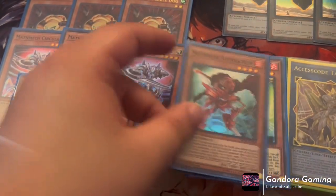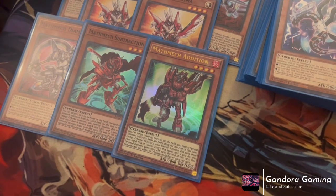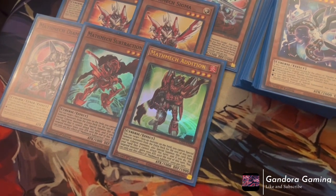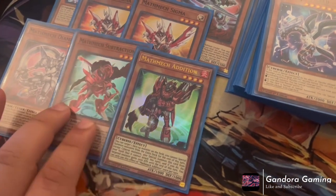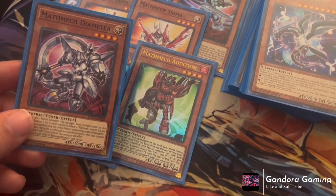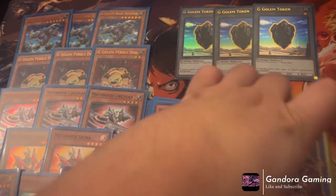Now I'll talk about our one-ofs: one Math Mech Diameter, one Math Mech Subtraction, and one Math Mech Addition. These are just free extenders. Addition targets one face-up monster on the field — that monster gains a thousand attack, locked into Cybers. Subtraction is similar — target a monster, minus a thousand attack, Special Summon itself, also locked into Cybers. Diameter: when this card is Normal Summoned, target one Level 4 Cybers in your graveyard and Special Summon it. That is it for the Math Mech and G Golem main deck lineup.